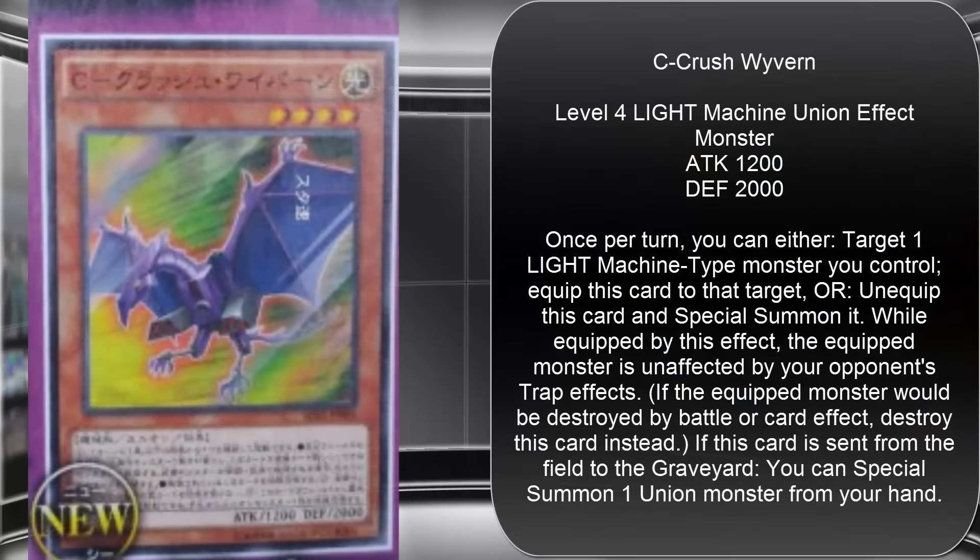After that we have C Crush Wyvern — Light Machine union, Level 4, 1200 Attack, 2000 Defense, even more defensive than the previous one. Again the effect is basically the same, with this one protecting you from trap cards. The last part of its effect is: if this card is sent from the field to the graveyard, you can special summon one union monster from your hand. So this one gives you a special summon instead of a searching ability, which is really nice for speeding up your union monsters and getting them on the field or in the graveyard as easily as possible.